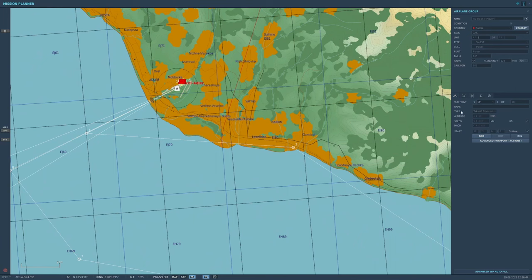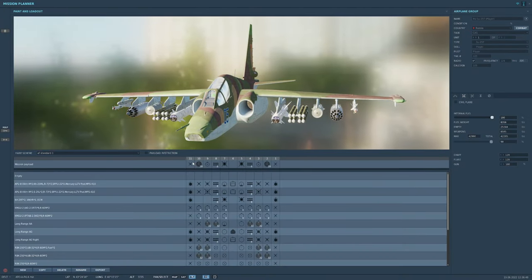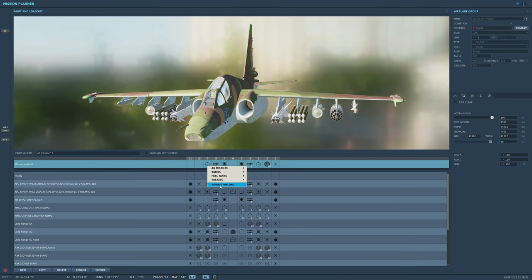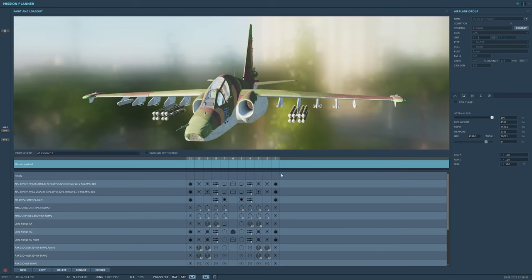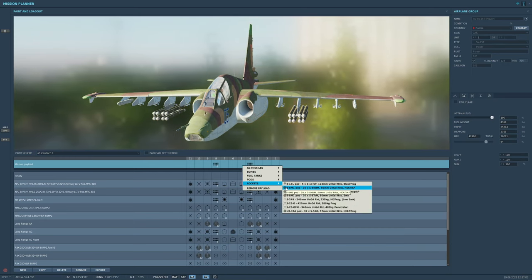Going to our aircraft, we will change our current loadout for only the laser-guided Vikhr rockets and two 20-count pods of unguided fragmentation rockets to help destroy softer targets on missed attack runs. We will give our wingman the same loadout. This loadout is much lighter and more aerodynamic than the default option, which will definitely help us on our attack runs.